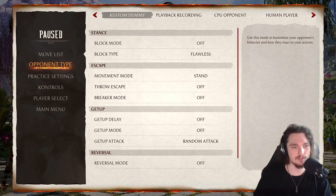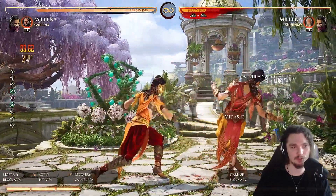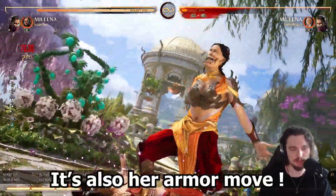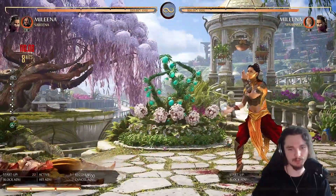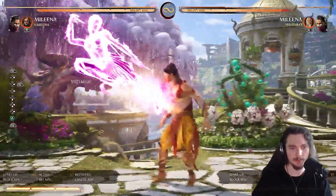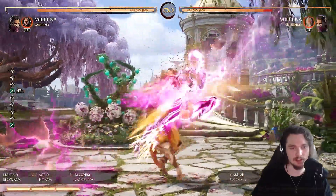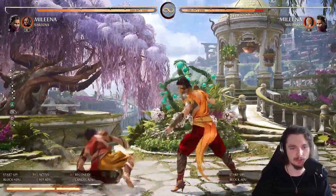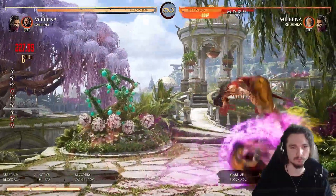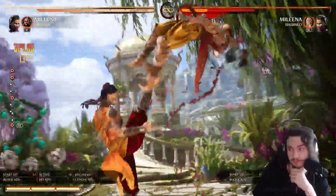She has two teleports. One you can do in the air as well — if you amplify it, she just gets more damage and it's good to punish projectiles on reaction. She also has an upward teleport. The upward teleport, if you amplify it, you get a combo.